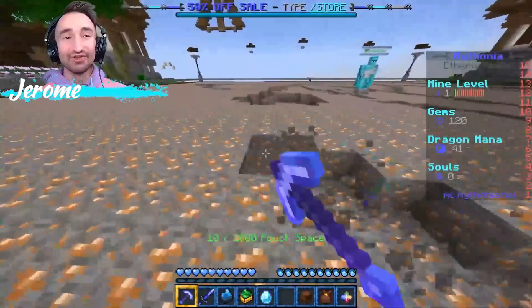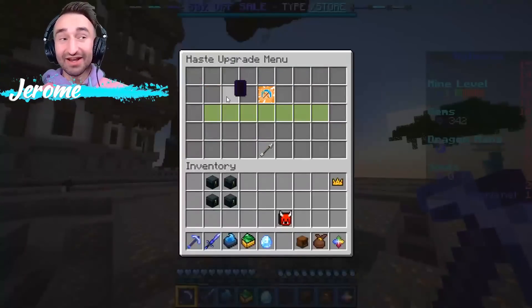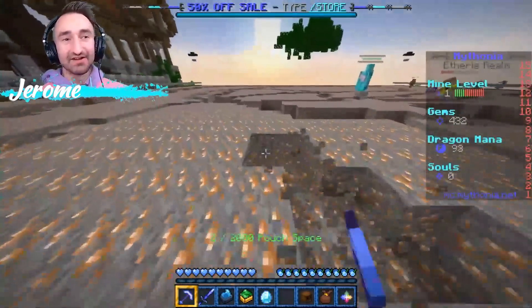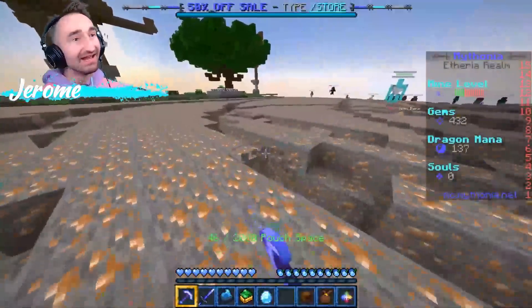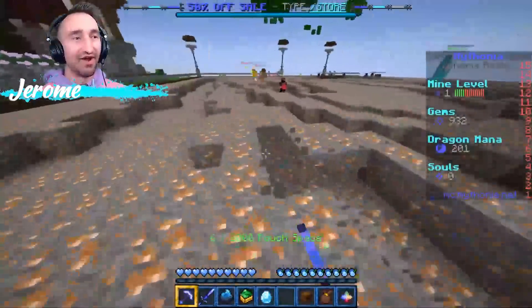They'll help you out while you get to have some fun. In terms of the first actual enchants that you should be getting on your pickaxe, take a look at haste. Haste shouldn't be uber expensive — it might sound expensive being 1,000 gems, but trust me, that's not much at all as you play the game. Once you start really leveling up, that's genuinely nothing at all.